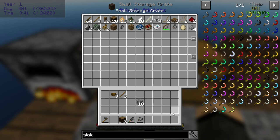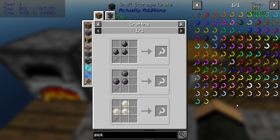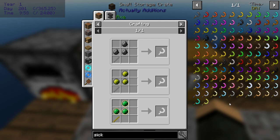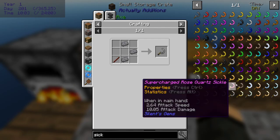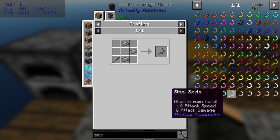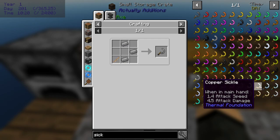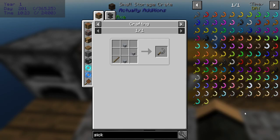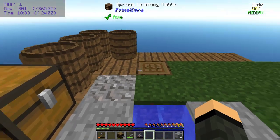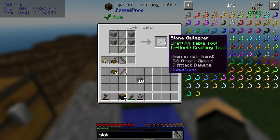Sickles are a thing - yes they are! Flint sickle from Silents Gems requires three flint. The options include supercharged tektite, gold, diamond, lead, aluminum, nickel, platinum, steel, electrum, invar, bronze, constantan, iron, silver, tin, copper. If I get three flint - I've got two, I can get a third one. Then I can make a sickle, and it's also an in-world and crafting table tool.